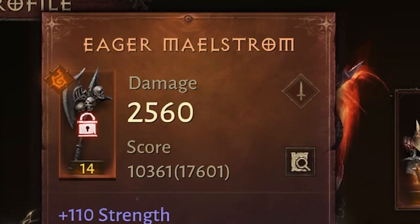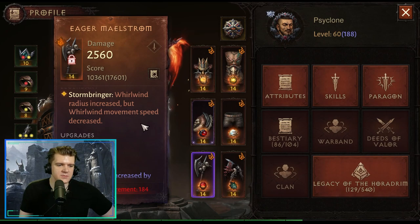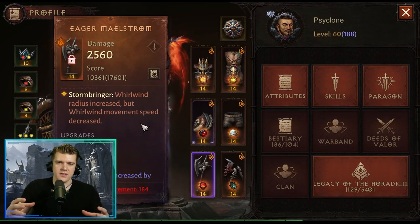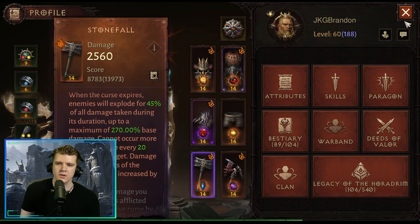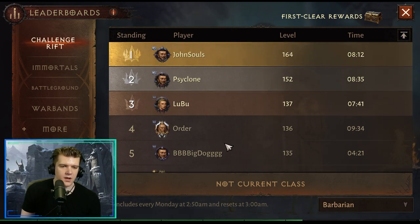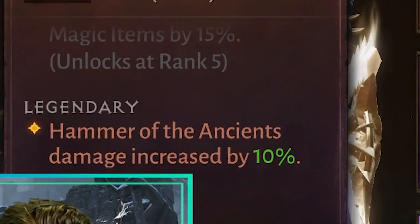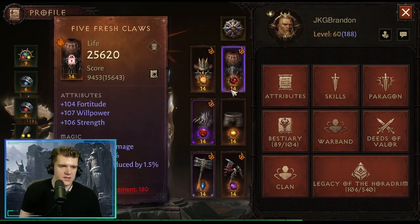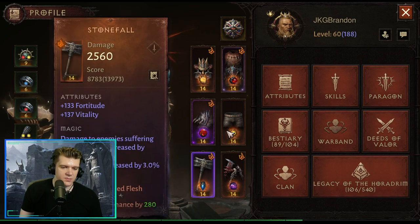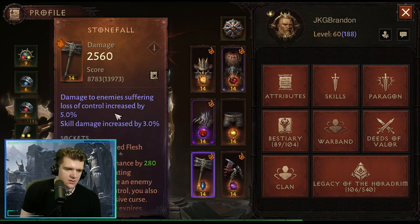For weapons, by far the most popular is Eager Maelstrom: Whirlwind radius increased, but Whirlwind movement speed decreased. The radius increase is very noticeable, and paired with The Gathering chest, this is the bread-and-butter combo for Barbarians. Literally all of the top five use Eager Maelstrom. There's also Stone Fall Hammer — ancients damage increased by 10% — which I would only use when also running Remembered and Davin's Legacy to boost your Hammers of the Ancients summons.